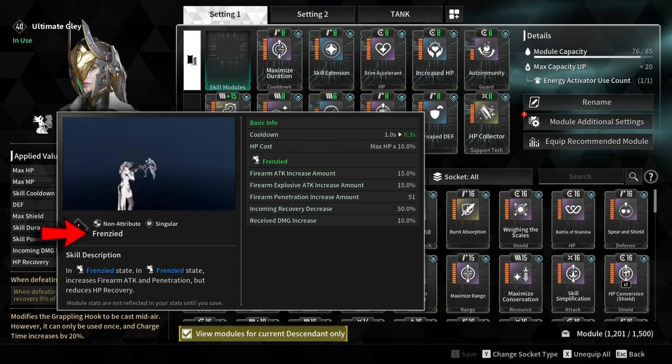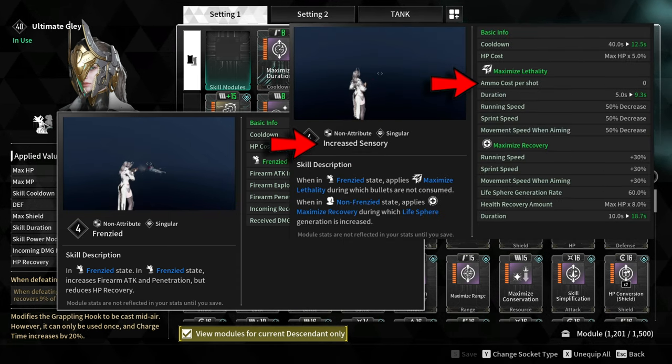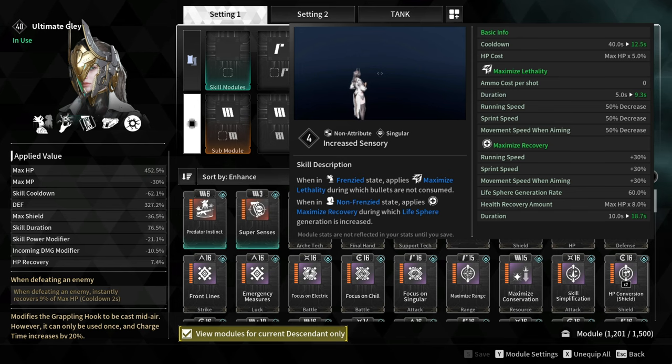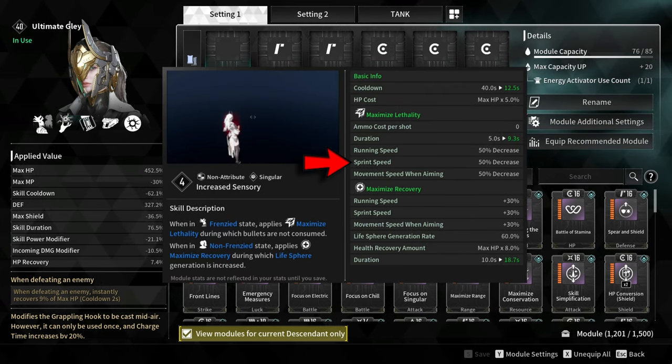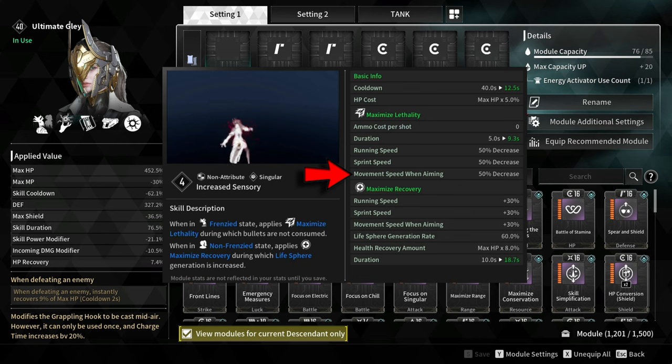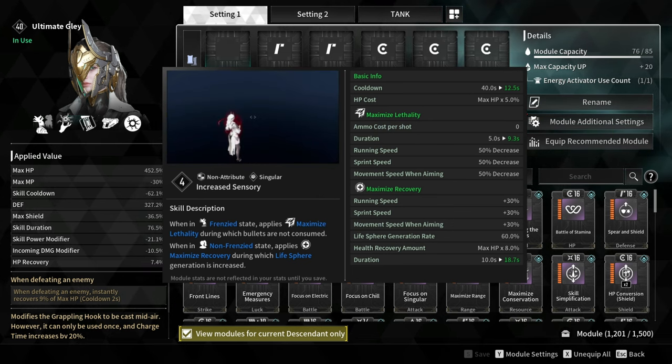Using Frenzy and Increased Sensory with Maximized Lethality makes ammo cost per shot zero, giving you infinite ammo for a certain duration. The drawback is that Glay's running speed, sprint speed, and movement speed when aiming is reduced by minus 50%, which is not a big deal since you can still grapple and roll.